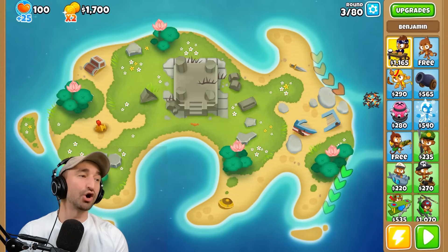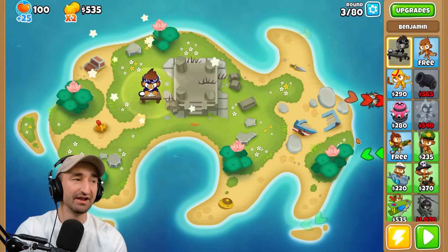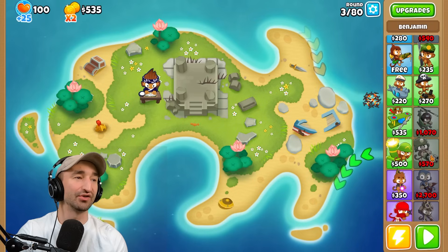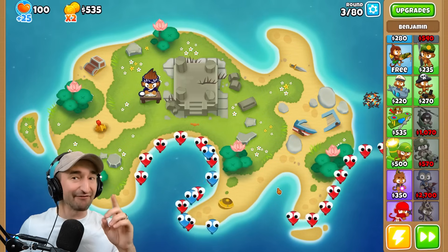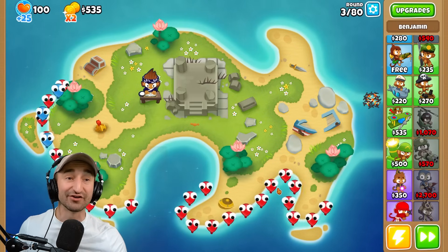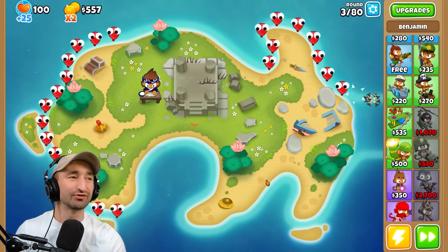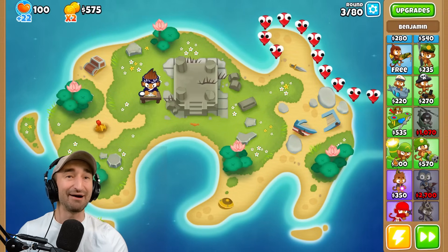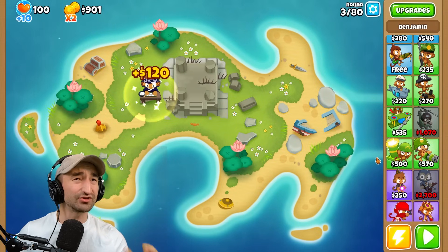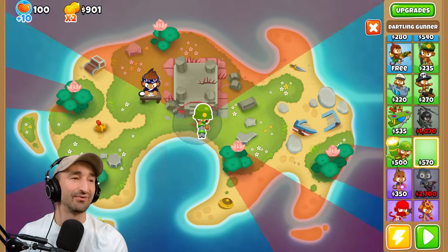I'm thinking a crazy strategy — something that Steve and I talked about beforehand to make sure it was allowed. I'm going to put down a dartling gunner as soon as I possibly can. The dartling gunner is interesting: every time he fires, he teleports around, however his position remains locked. So he's in a weird middle ground of being global or not global. Same with the mortar monkey — we're allowing those.